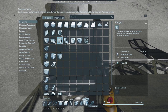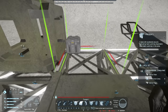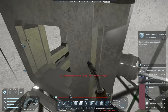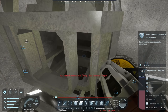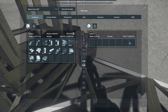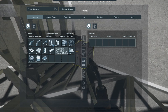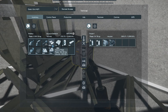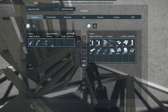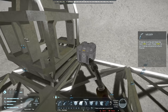We're going to get the smallest one. We need some construction components, which I'm going to grab from here, and we're able to build that. Just like that, we have storage — it's only 5,000 liters, but that's going to be huge for us. I'm just going to put everything in there because I don't want to be holding on to it anymore. 5,000 liters is plenty and considering how cheap that was, we can build many more of them.